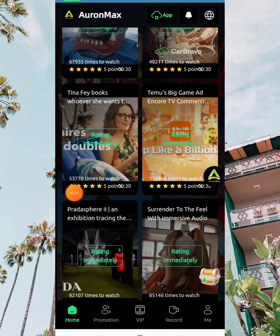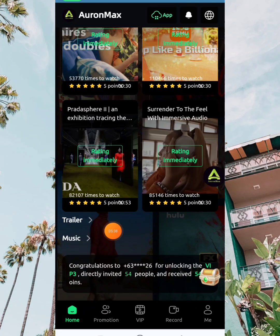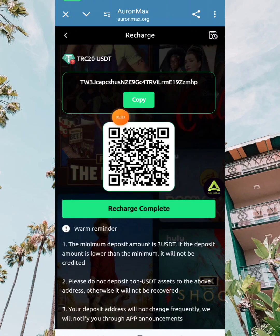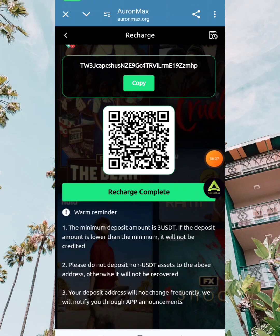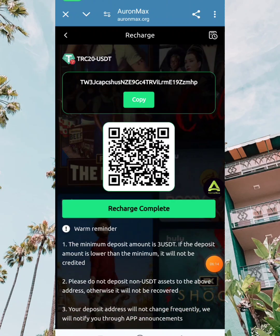Now that it's saved, I click 'save password' and go back. I enter the withdrawal amount — $1.50 — then input my password, select the wallet, and click submit. Now I'll wait for my withdrawal to arrive in my account.